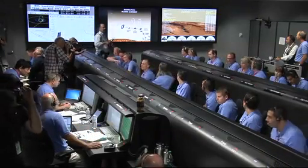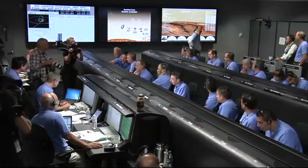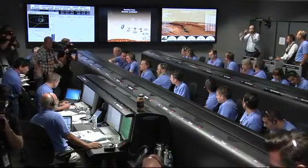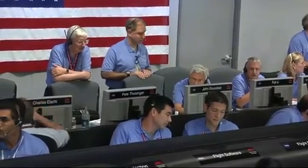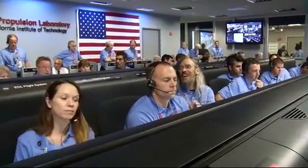Vehicle continuing to decelerate. We're down to about Mach 2. As a reminder, we should have parachute deploy around Mach 1.7. We're at 15 kilometers altitude. We've begun entry balance mass jettison. Standby for parachute deploy. Downrange is 1,597 kilometers. EDL OPS. Odyssey systems on EDL OPS. Parachute deploy. Parachute deploy.